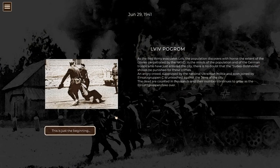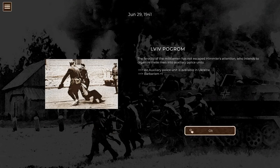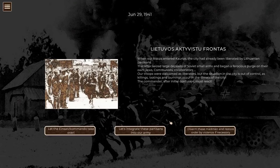We've got the Lviv Pogrom event. As the Red Army retreats, the population discovers the crimes perpetrated by the NKVD. An angry crowd supervised by the nationalist Ukrainian militia and soon joined by the Einsatzgruppen C is unleashed against the Jews of the city, with thousands dead. This increases barbarity by one. We also get an auxiliary police unit available in Ukraine. We have options on how to handle partisans rising up - we can let our Einsatzkommando take over, which gives additional ammo and fuel but increases barbarity by two.